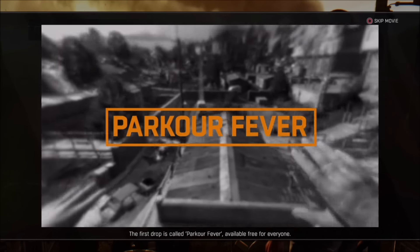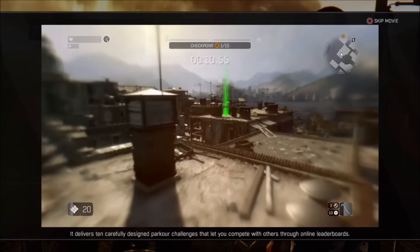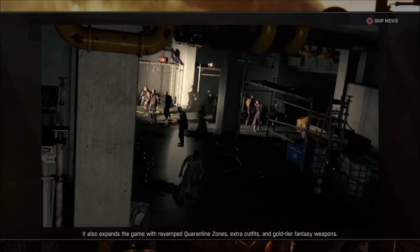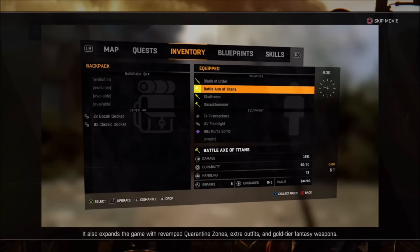The first drop is called Parkour Fever, available free for everyone. It delivers 10 carefully designed parkour challenges that let you compete with others through online leaderboards. It also expands the game with revamped quarantine zones, extra outfits, and gold tier fantasy weapons.